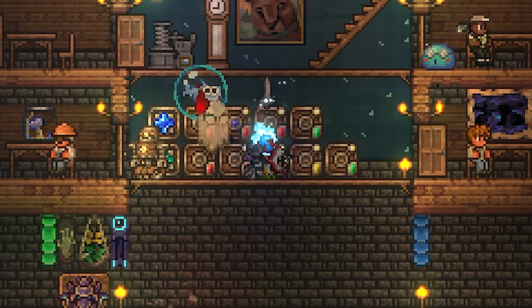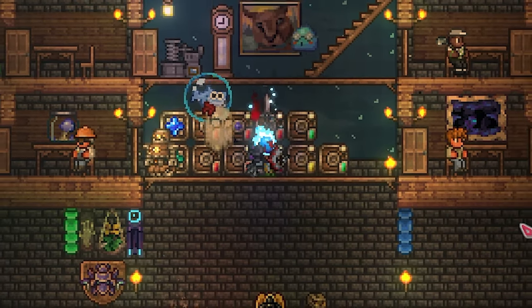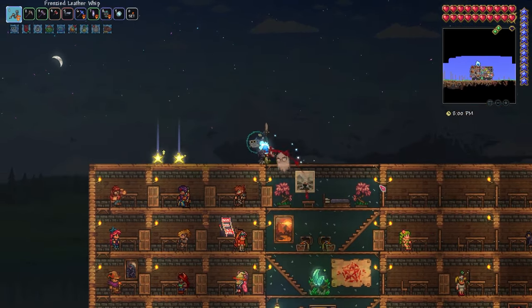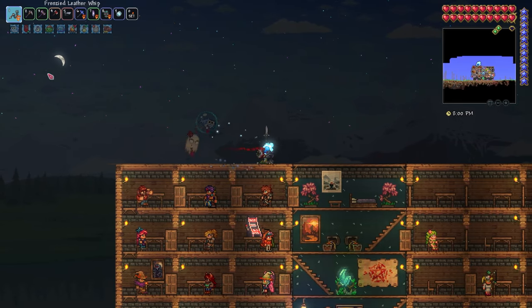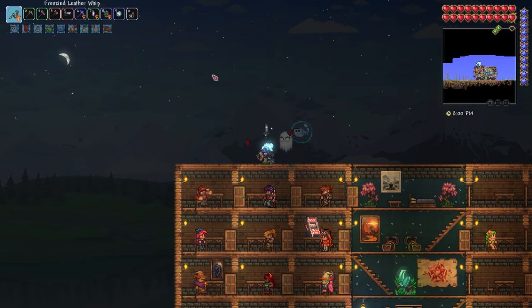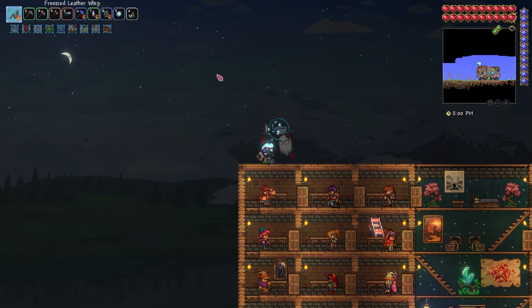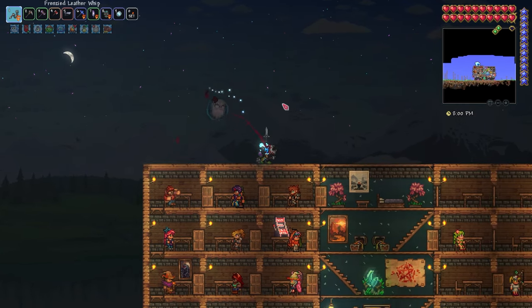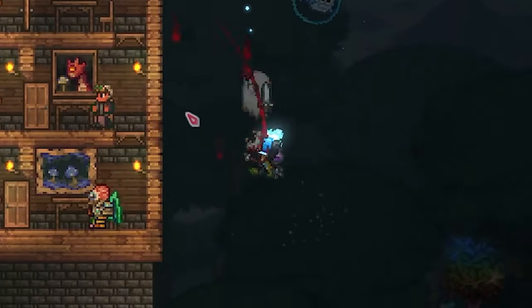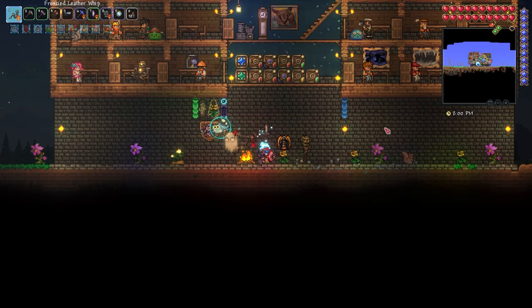Hey Terrarians, how's it going? My name is Pixelated Fireball and welcome back to the Spirit Mod. It is a beautiful night here in scenic Spirit Aria — got the moon up high in the sky and all the sparkly lunar tower fragment-looking stars in the background, which is part of a background texture pack. Honestly, I don't remember the name of it because I've got so many of them.